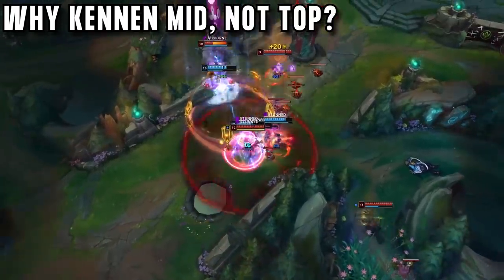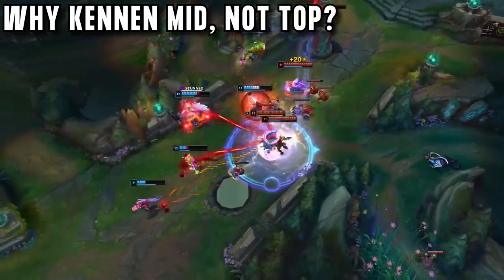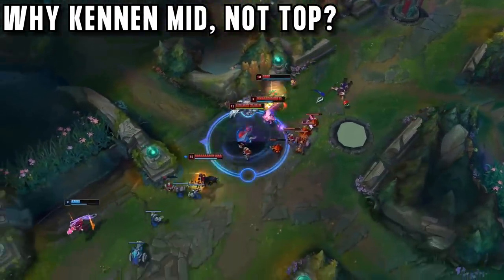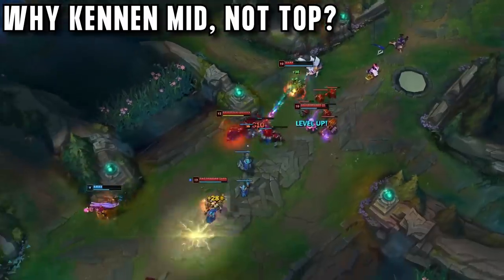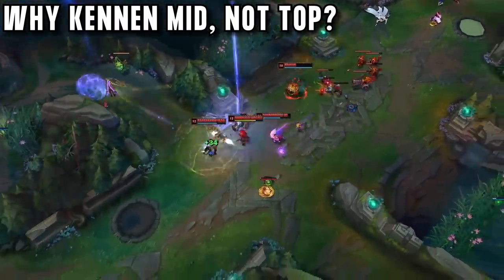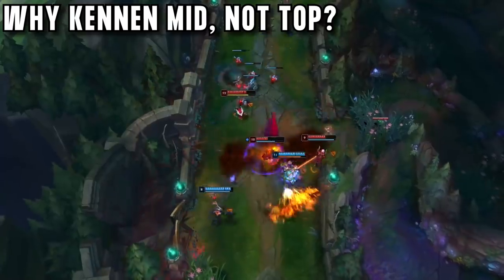And even if their champion isn't better than Kennen, they can just buy Mercury Treads early, once again becoming better than him. Kennen is picked in pro play to counter specific top laners, so that means he is very bad to one trick. In 1v1s top lane, Kennen gets outscaled fast, with champions like Jax or Fiora trading well with him in lane and then destroying him later on.